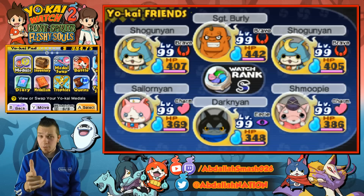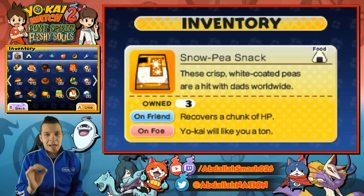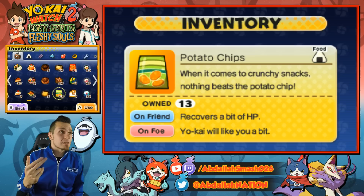So if you guys are excited for the tutorial, definitely smash that like button. First things first, we have to know what he likes to eat. If you guys are new to Yo-Kai Watch, you need to know exactly what their favorite food is so you have a better chance of befriending them. In this game, he likes snacks — the Snow Pea snack is your best friend. That is the top tier food.